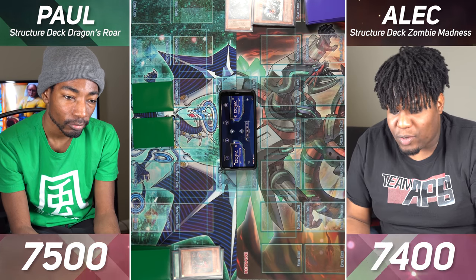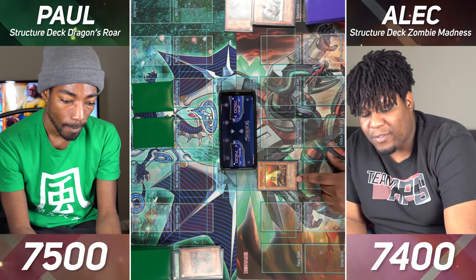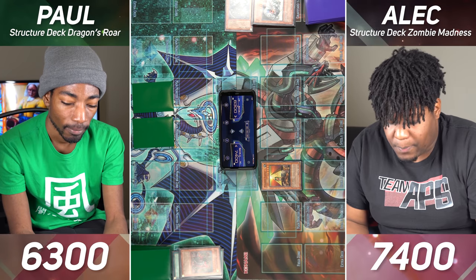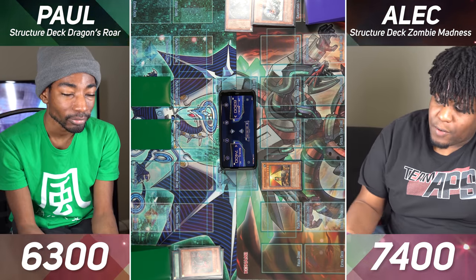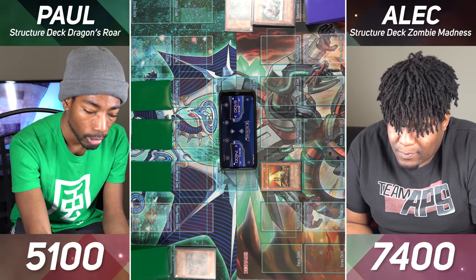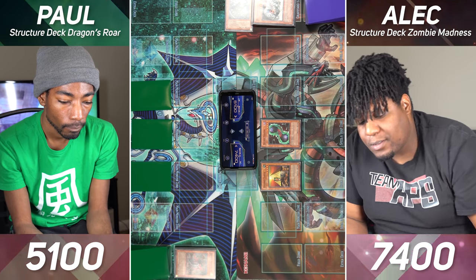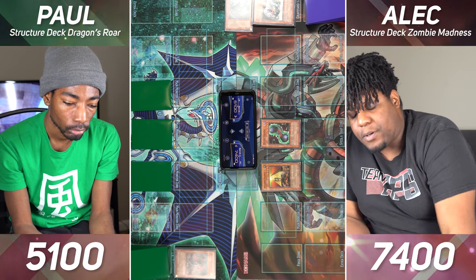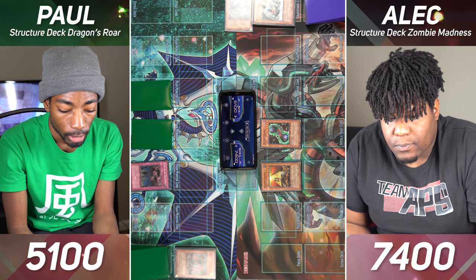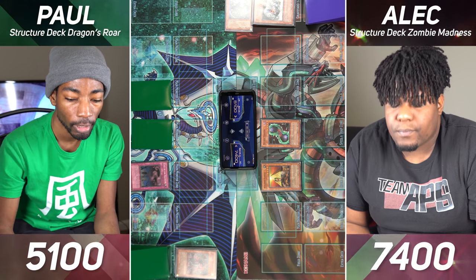I'll draw. I will Normal Summon my Pyramid Turtle — it has 1200 and I'll use it to attack you directly. And I'll pass there. Draw and pass. Draw for turn, enter battle, Pyramid Turtle for 1200, and I'll pass. I'll draw, set one card face down, pass turn. Draw for turn. I will Normal Summon my Double Koston and enter battle. Pyramid Turtle attack for 1200. I'll activate my Call of the Haunted — it lets me target a monster in my graveyard and summon it in attack position. I'll target my Armed Dragon Level 5.